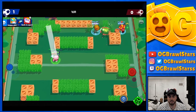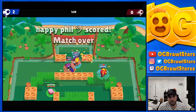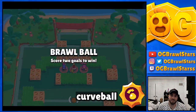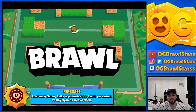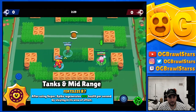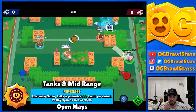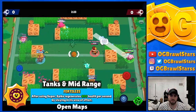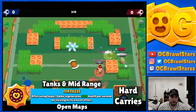Spike has two star powers. The first is Fertilizer, the community favorite, and the second is Curveball which everyone kind of hates but it's low-key pretty good too. Fertilizer you want to play into tanks mainly and mid-range on more open maps - it's really matchup specific. You can carry harder with Fertilizer.